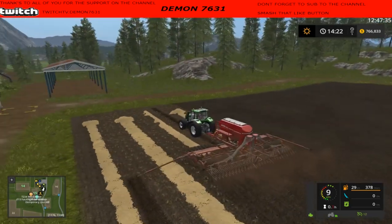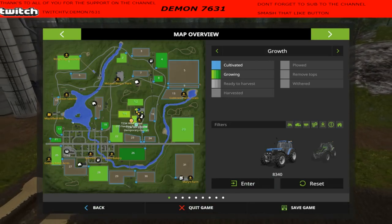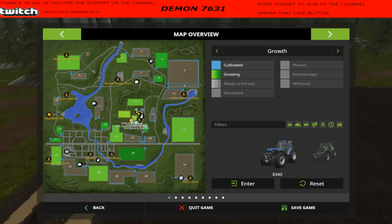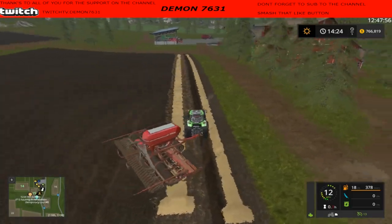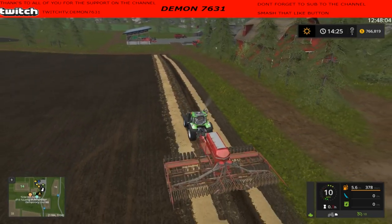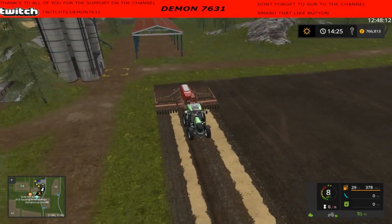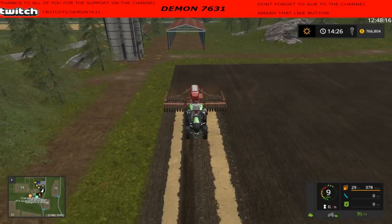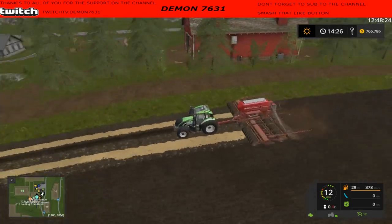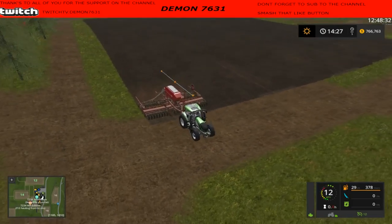I might switch maps too, just because looking at this map the fields are really small. With Courseplay, what's really nice is when you've got really big fields. So I'm going to be on the hunt before the next video and find a nice map with some big fields that we can get some good gameplay out of — next video might be a different map. I hate switching maps on you guys, but I want to find something that's gonna play nice. I know I've got the Lone Oak map — I wasn't a real big fan of it, but I'll take another look at it. I just want those big fields.